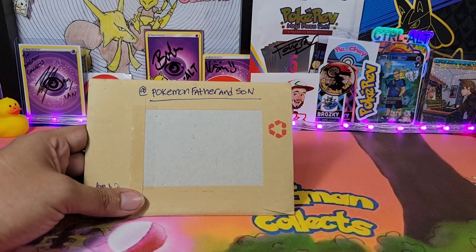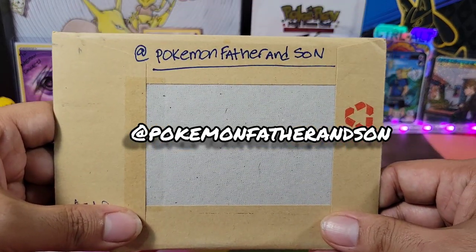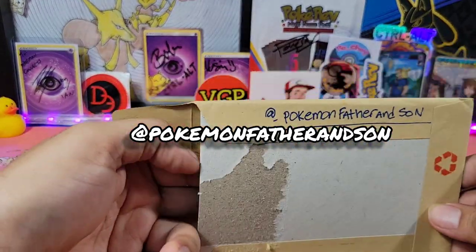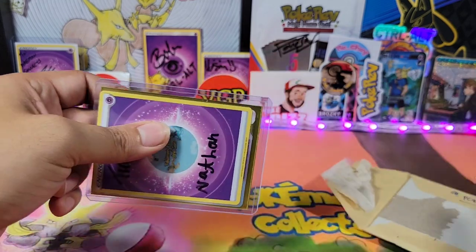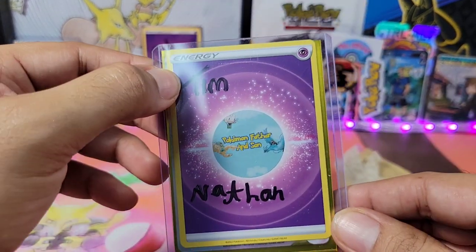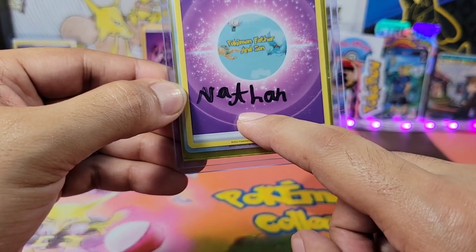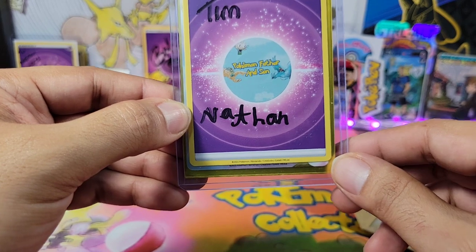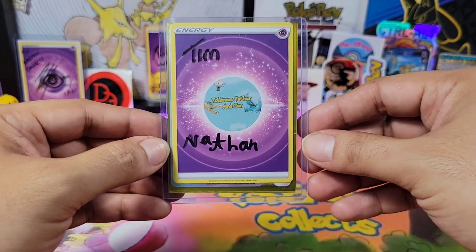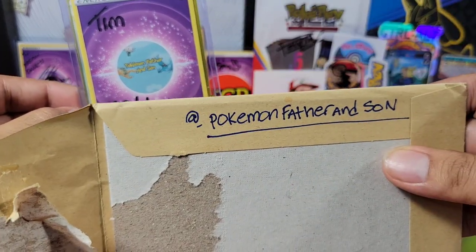Alright guys, before we get into that opening, let's open up some mail. We have Pokemon Father and Son, an awesome father and son duo. If you guys like watching some heat getting pulled, my man right here, Nathan. Tim is the dad, Nathan the son. Nathan's nickname is Nathan Hot Hands because he pulls nothing but fire on stream and they do awesome giveaways — this is one of the giveaway styles I learned from them. I will leave a link in the description for Pokemon Father and Son.